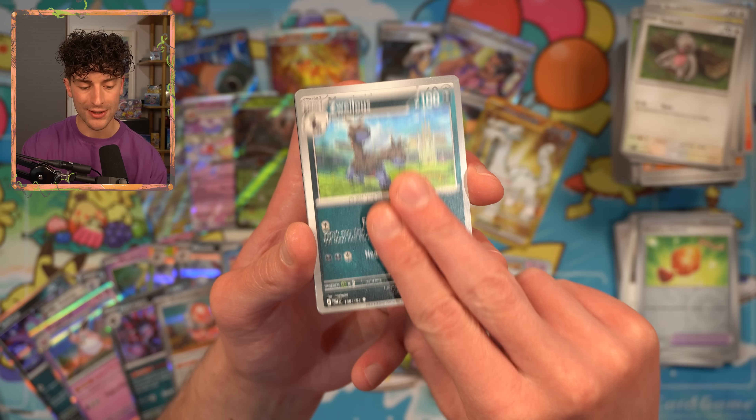Alright, hit speed rundown: Two Noibat, three Pineco, three Dunsparce, two Flamigo, four Murkrow, two Frigibax, two Baxcalibur, Oricorio, Spiritomb, Luxray, one Iino, two Grusha, Saguaro, two Dendra, two Boss's Orders, Therapeutic Energy, Jet Energy, Reversal Energy, two Luminous Energy, three Super Rod, two Superior Energy Retrieval, two Choice Belt, two Bravery Charm, Arven, Paldean Wooper, Squawkabilly EX, Giacomo EX, not Iino, also not Iino, Slowking EX, Super Rod, and a gold Chien-Pao EX. Beautiful.